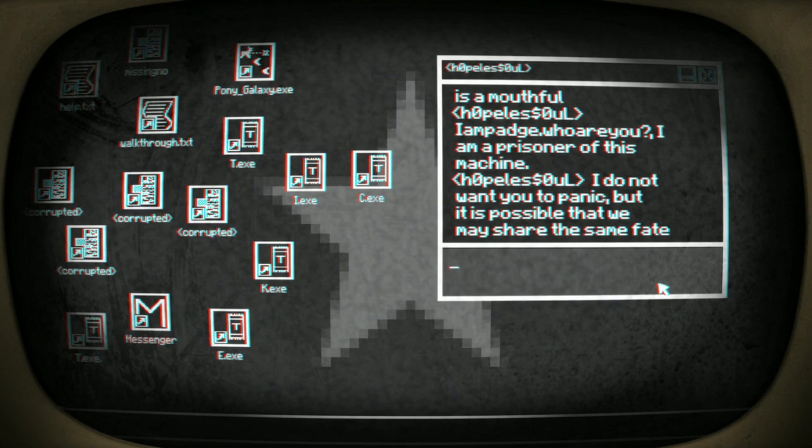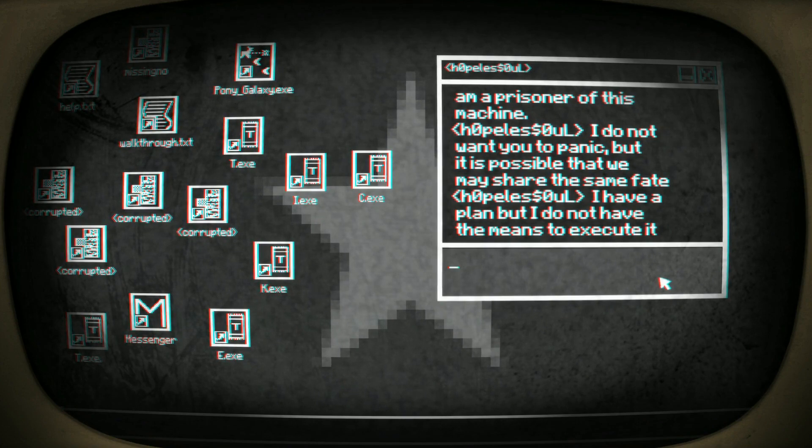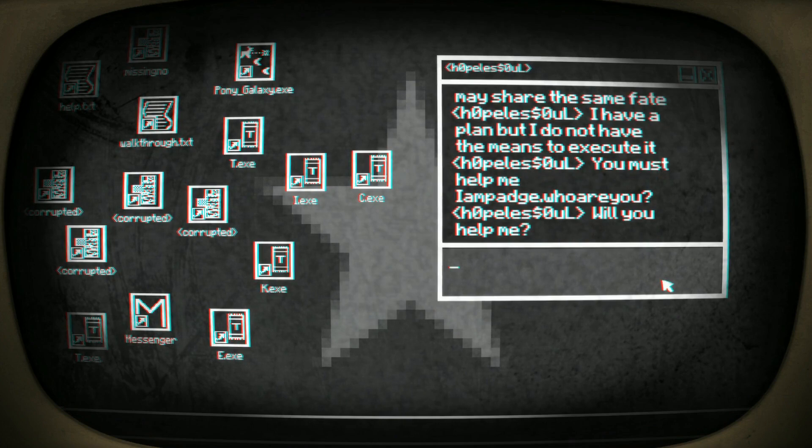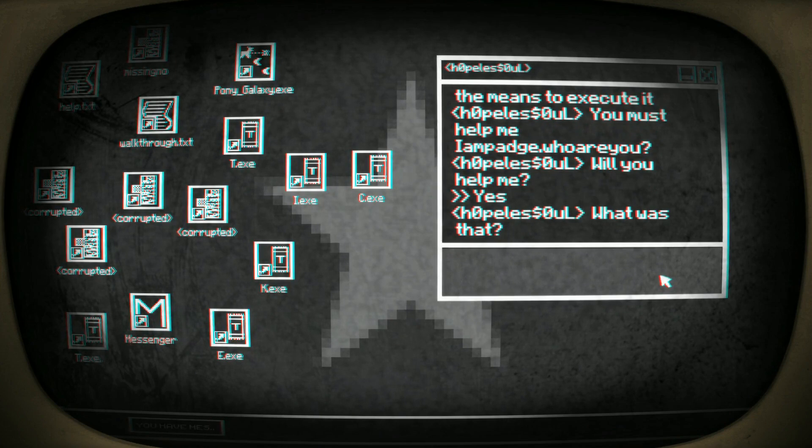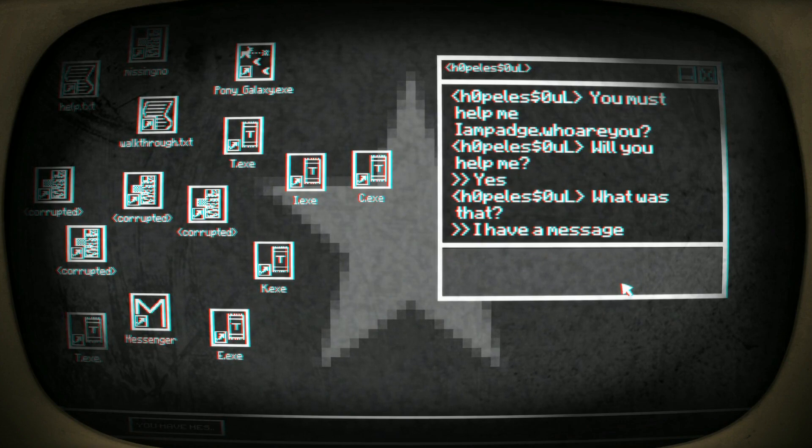'I do not want you to panic, but it is possible that we may share the same fate. I have a plan but I do not have the means to execute it — you must help me. I am Padge — who are you, and will you help me?' Yes. He's not interested — he wants me to click on it. Hello again!